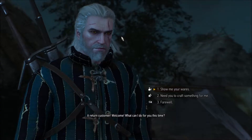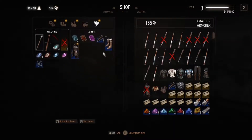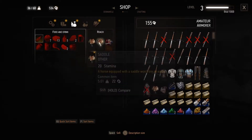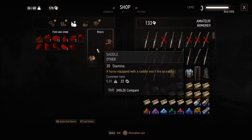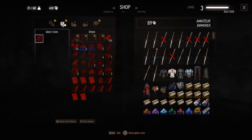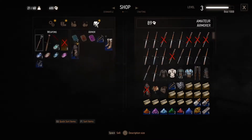A return customer - welcome! Show me what you got. First of all, I have two saddles I need to sell. Let's see what those look like... there they are. There we go, man. I've really trained you up, haven't I? Hmm, what am I going to be sold?